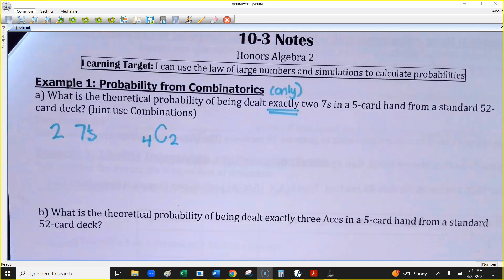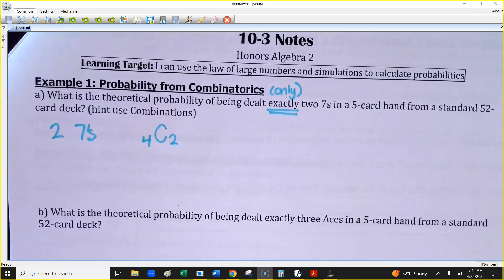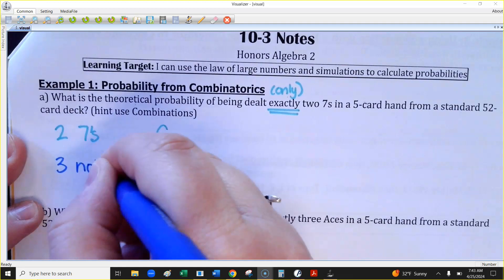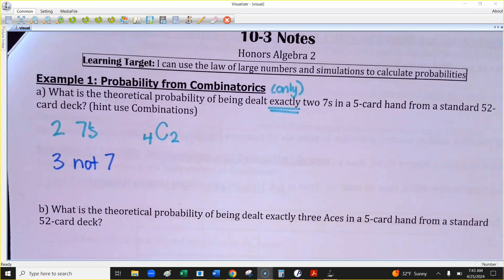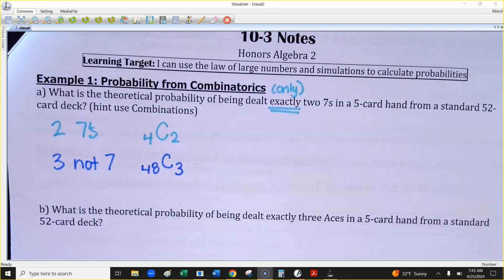It doesn't say they have to be a heart or a spade — it just says we need two of them. If two cards are sevens, how many other cards do you need? Three. How many cards in the deck are not sevens? 48. So this would be 48, and I just need the other cards to be any three of those.